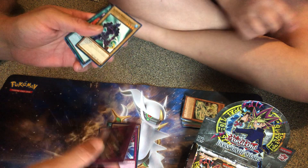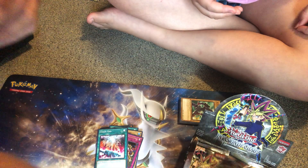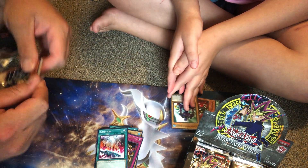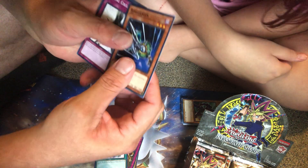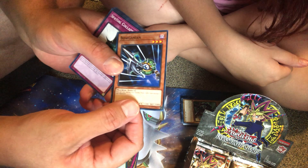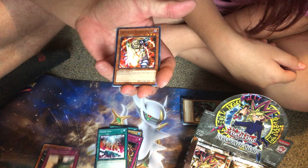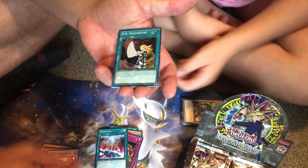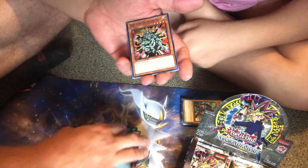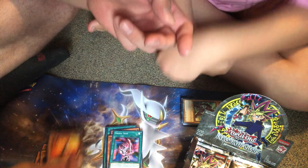My leg hurts. What'd you do to it? The cat scratched me. Well, stay away from the cats. So it looks like I got Balganian, a Spatial Collapse, Black Hole, Chopman, another Dawn Turtle, Berserk Gorilla — love that card — and DD Designator, that's a super. Another Manju — be cool to get a set of three. Primal Seed, that works with your Envoys, and another Spear thing.